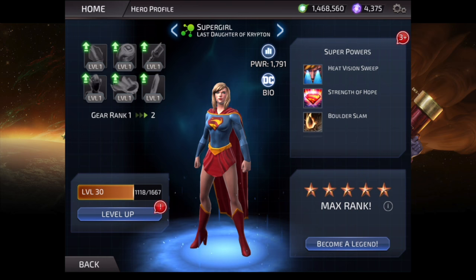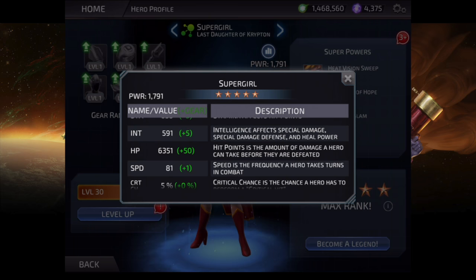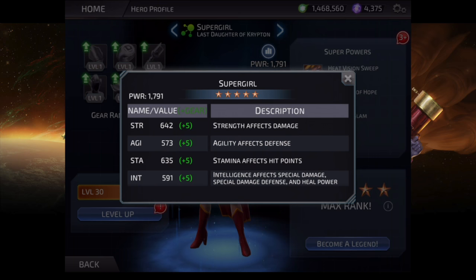She's an AoE attacker and everything she does is AoE. Now taking a look at her stats, we can see her speed is her highest at 81, but that doesn't make her a fast character. She's an average speed character really. She acts about third every time in the team I was running — which was Green Lantern, Batman K, Crusader, Doomsday — so she's not fast, she's average speed.